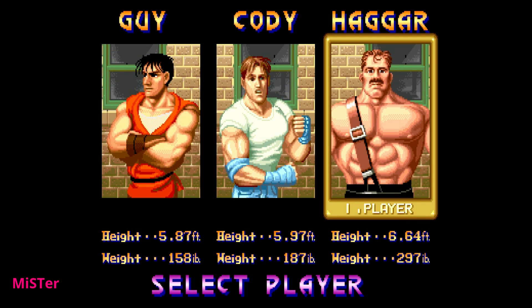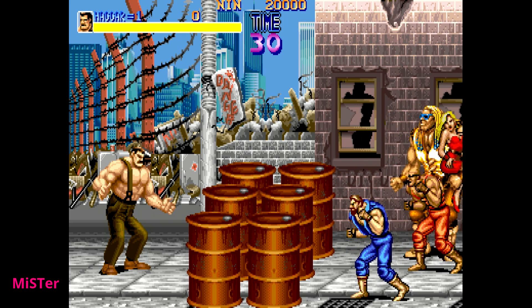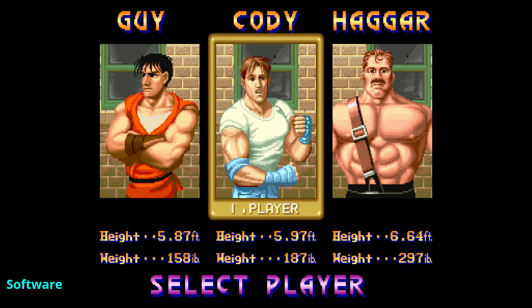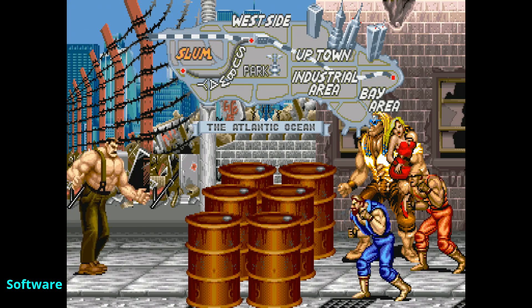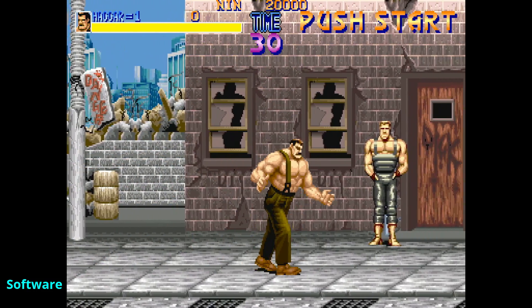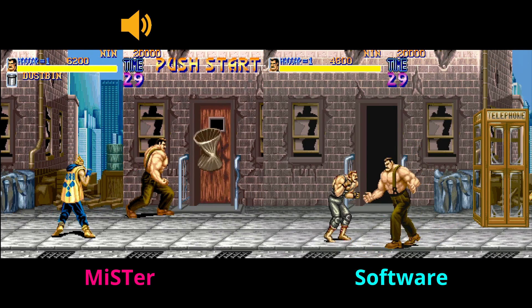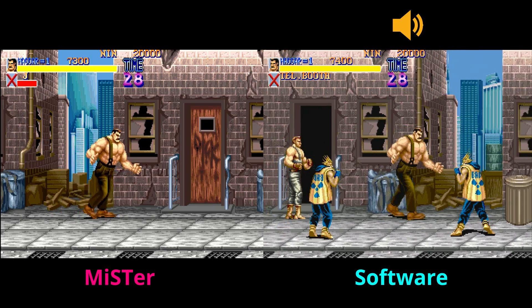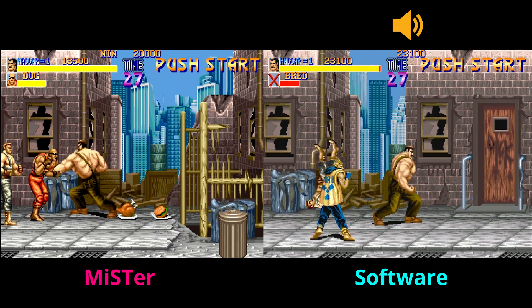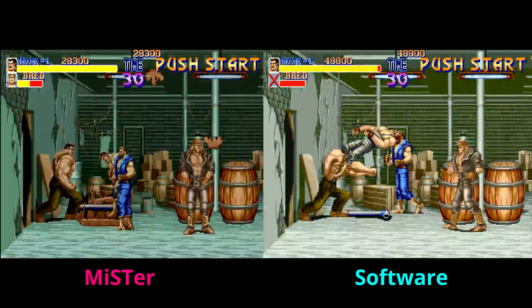When I put the MiSTer up against Final Burn Alpha, they play extremely similarly. The colors on software emulation and Final Burn are slightly more muted, and I think the MiSTer cores do a better job representing what the game should look like. But where I really struggle with software emulation is the sound — the sound quality on the MiSTer cores is much, much better. I'll let you listen to them head to head; there's just a little bit of hollowness in the Final Burn Alpha emulation compared to the MiSTer.